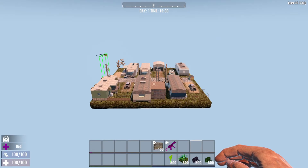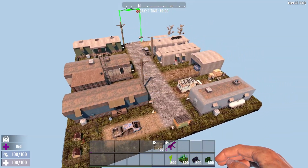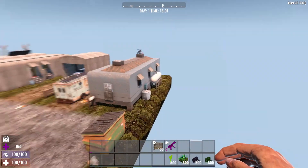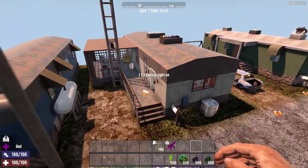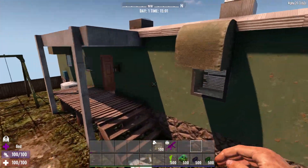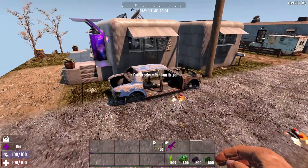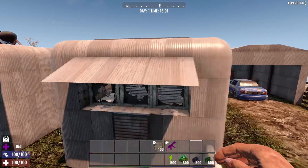So let's go to the next one — this is the trailer park. Nice and compact in size. Just have a look at some of them — there's some good loot and some sleepers in them. It really has a nice look and feel to it actually, I quite like this one a lot.